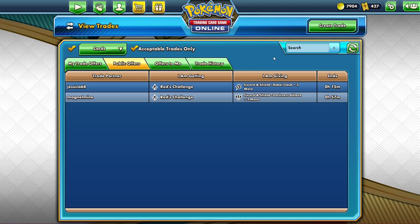Honestly, if you're just trying to build a deck and you only want five cards, just use the For Want tab. The information's out there — use it how you will.